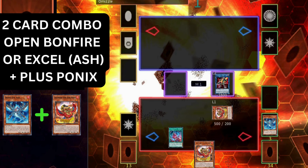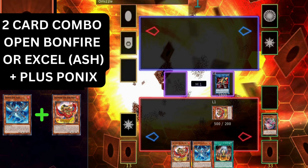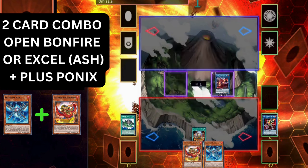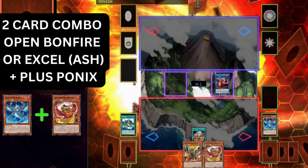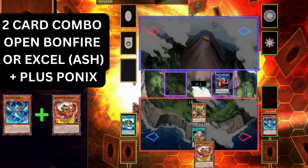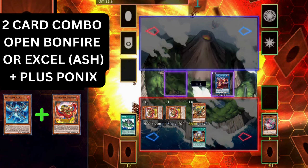Special summon the Ponix, get a search. Sunlight Wolf adds back a Fire to hand. Activate the Fire King Sanctuary, placing the field spell face up. Link off into the Link 3 Promethean Princess. Activate Fire King Island — destroy the Snake Eyes we just added back to search the Garunix. Garunix special summons and on special summon destroys the Arvada. Arvada revives a Ponix, but now since we have a Ponix in hand as well, the Ponix in hand can special summon itself when any fire monster is destroyed. This means you get an extra monster on board compared to the one card combos.